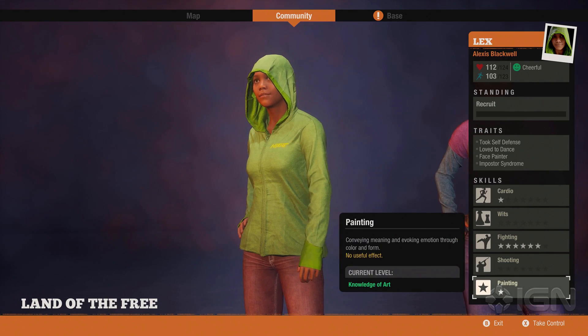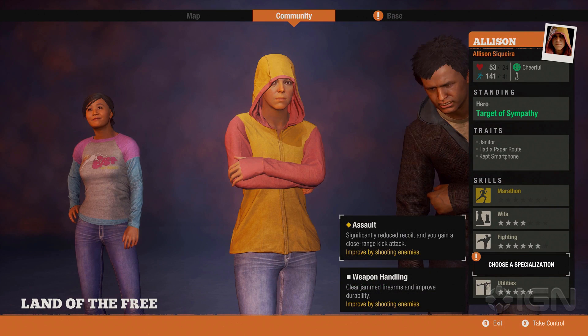The painting skill is something I thought was very unique to have in this game — it's described as conveying meaning and evoking emotion through color and form. I'm not sure if it will let you visually customize your base to improve survivors' morale, but it's a trait you can pursue if you want.